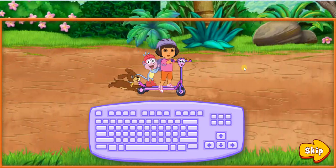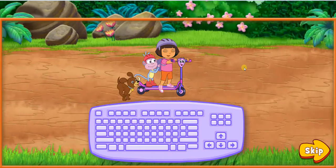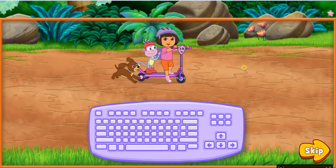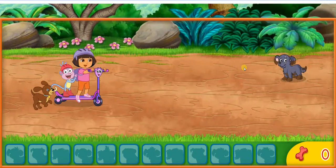Podemos volar. We can fly. If you see arrows in the road, ride over them to make us go faster. Muy rápido. Steer over to a puppy when you see one. Ready to find those puppies? ¡Fantástico! ¡Vámonos! Let's go.